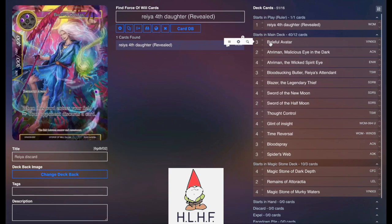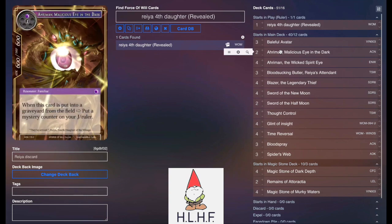Going into the deck, we play three Baleful Avatar — a two-drop that makes your opponent discard stuff. Obviously this card rotates, so that's unfortunate. Two Aramon, Malicious Eye: a two-drop 6x body that gets us mystery counters to help use for those other cards.